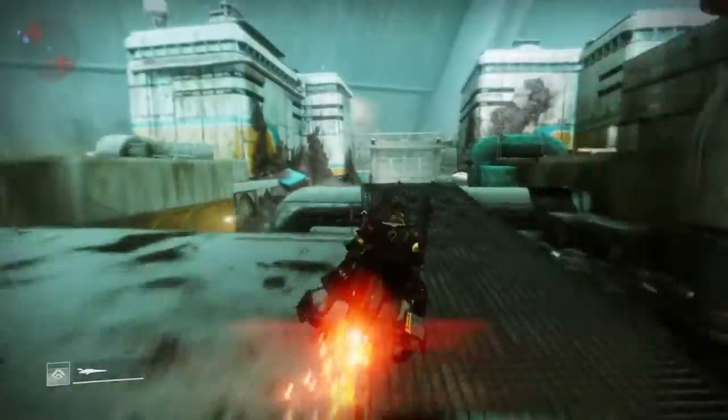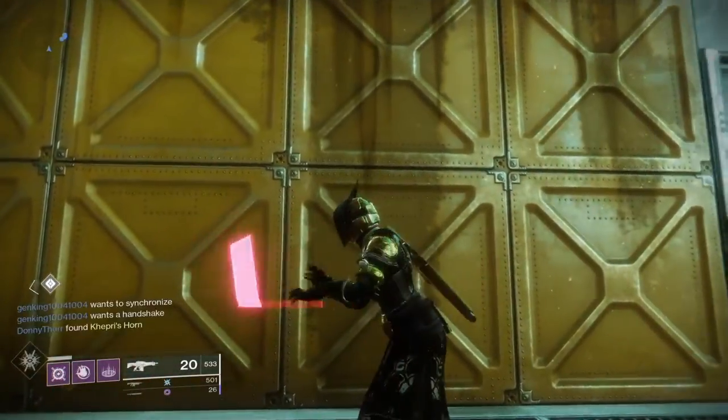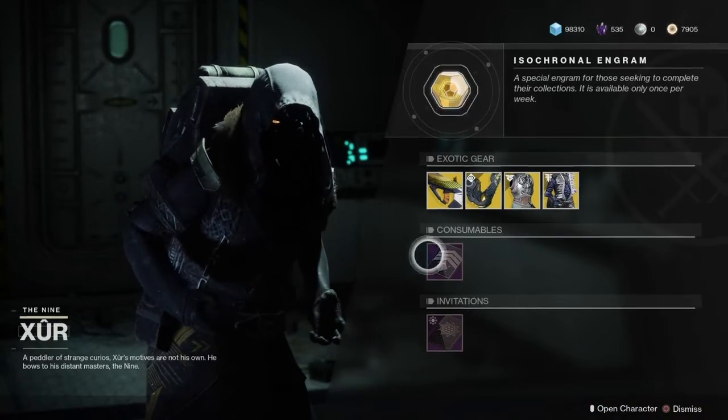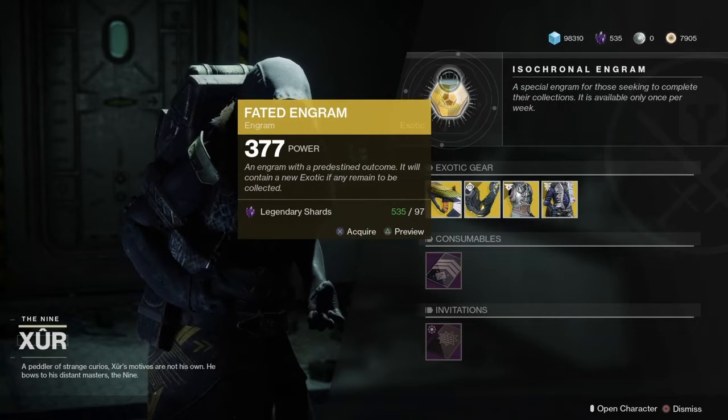We're going to spawn over here and hop on our scooter, scoot on over here and see what Xur has for us today. As always, Xur has the Invitation to the Ninth, the Five of Swords, and the Fated Engram.